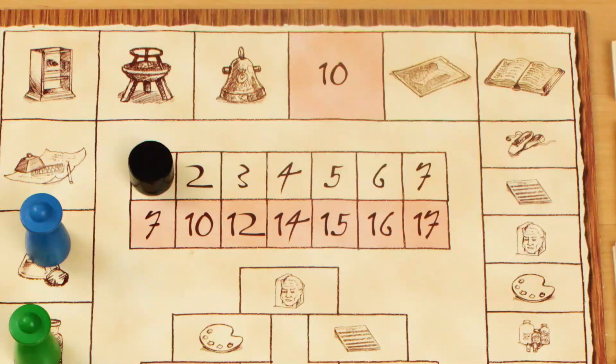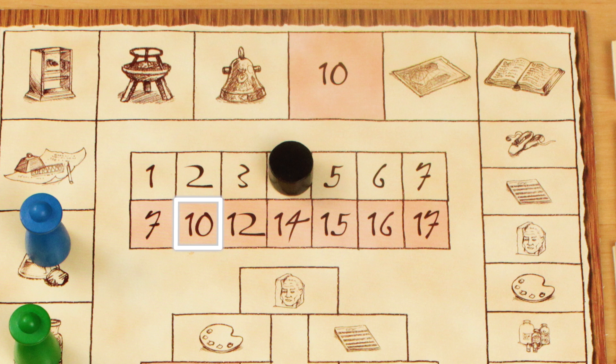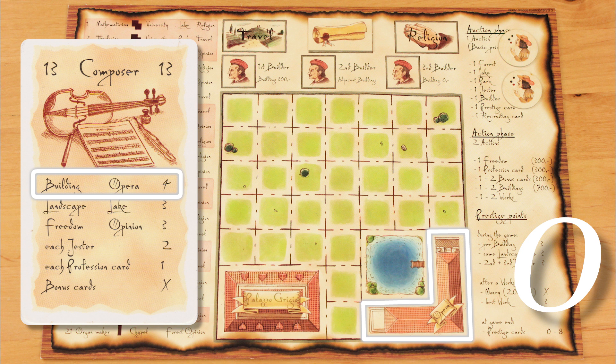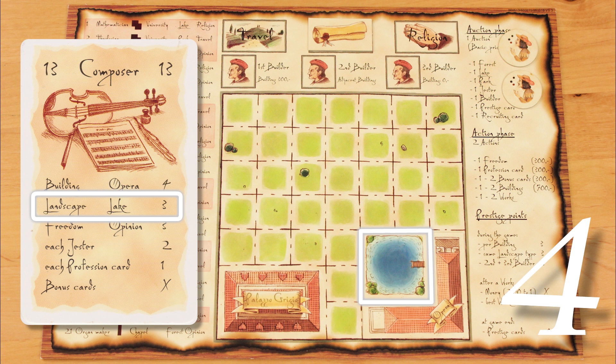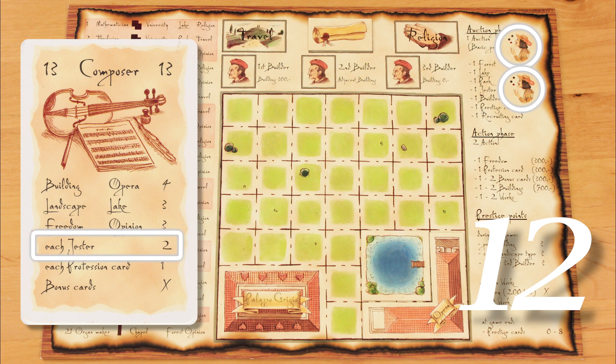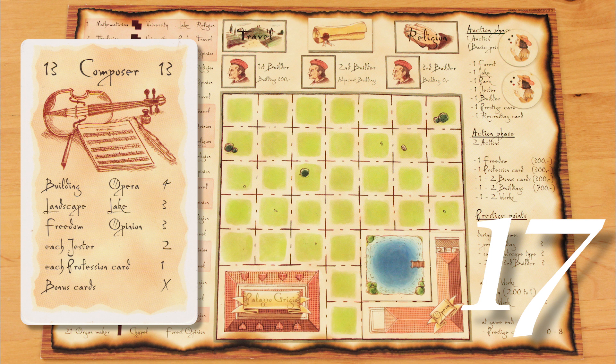Completing a work is the big show — this is where you play one of your professionals and rack up prestige points. Each work that a professional produces is worth a work value, or WV. As each round progresses, the minimum work value increases as people's expectations climb higher. If your professional can't match or beat this minimum, you can't complete the work. For example, if you play the composer so he can create a symphony, the work value starts at zero. An opera house jumps it to four, a lake adds three more for a total of seven, freedom of opinion makes it ten, each jester boosts it by two, and each professional or recruiting card in hand or in play — including the card you're playing right now — adds another point.